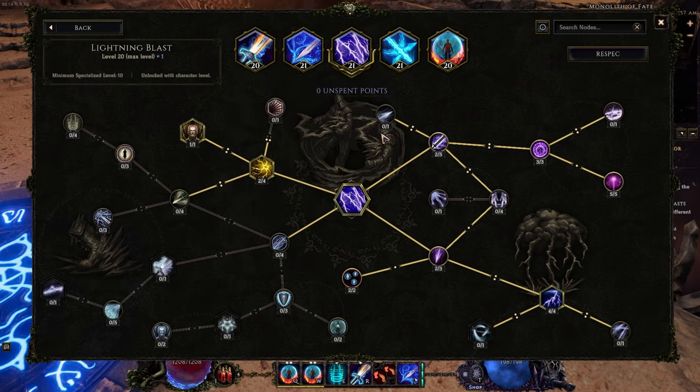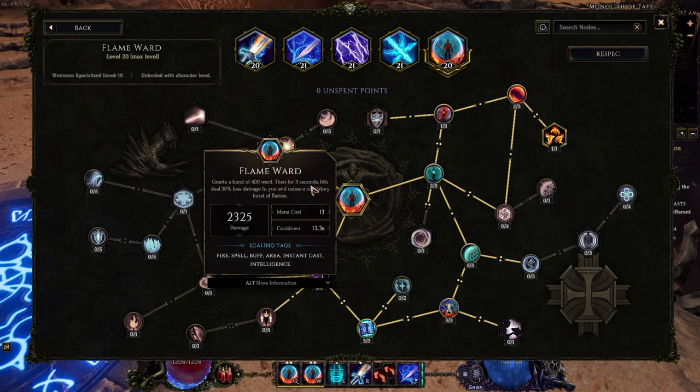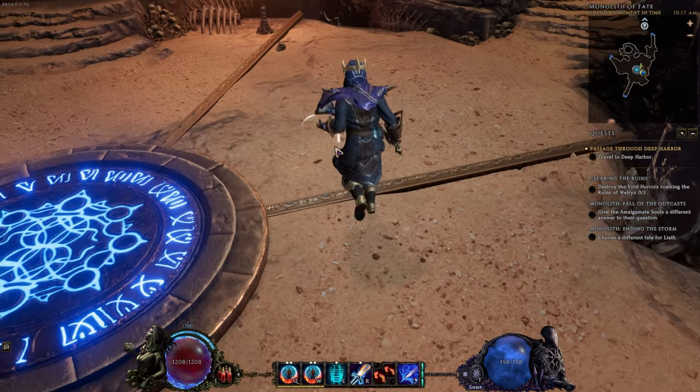Lightning Blast also gives us decent single target. Then of course Flame Ward — stereotypical Flame Ward setup, nothing too different. That's it for active skills.